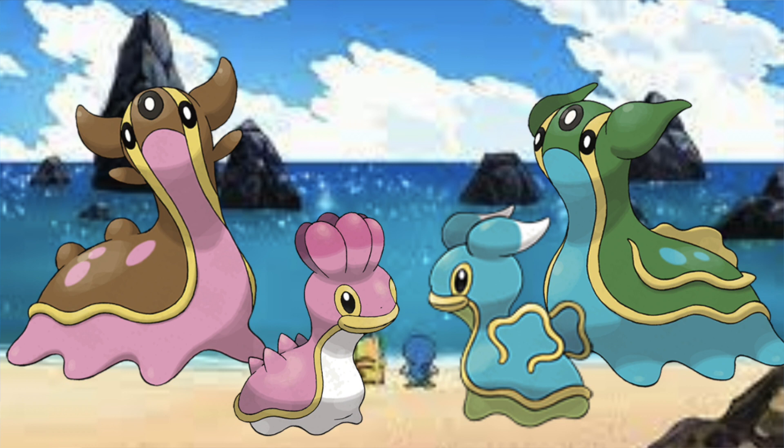Gastrodon literally differs in appearance by region. Gastrodon in the West Sea is one color, Gastrodon in the East Sea is another color, and we see that carry over to other regions too. So that is literally a variation based off of the location of Gastrodon — which is a regional variant.